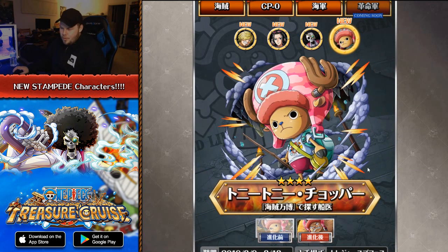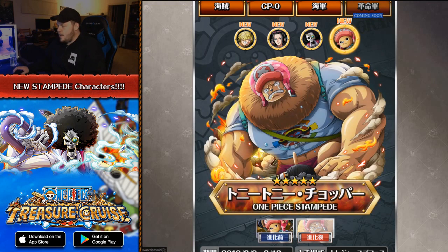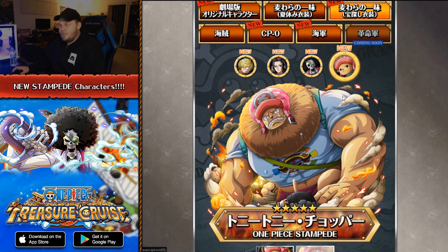Then we have a brand new Tony Tony Chopper, and his artwork is kind of emotional — you've got Usopp on the ground. I believe in the trailer for Film Stampede it showed Usopp getting beat up really, really bad. I don't know if it was from Douglas Bullet or someone else, but Usopp seems to get injured in the film. The artwork looks so good; the shading looks really good here, just everything about it looks great.